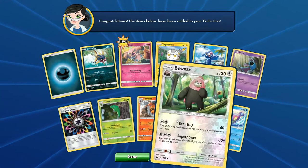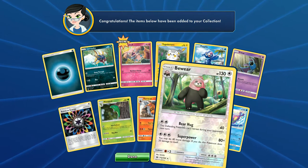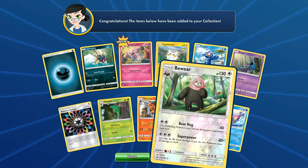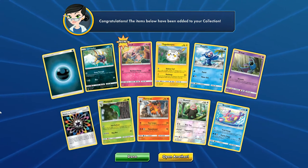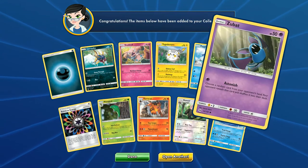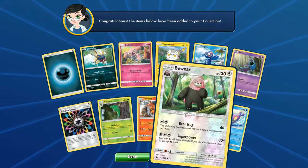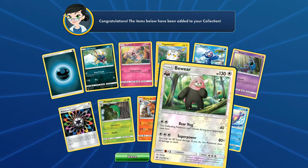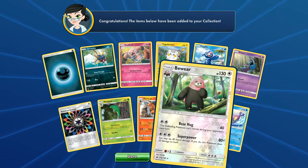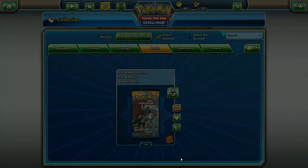And then we have Bewear, which has Bear Hug and Superpower - definitely nothing too special here, especially considering it's a Stage 1. We do see a Rainbow Energy, which is always nice. Got an adorable Snubbull. I love the art on these cards - that's one of my favorite parts of the Pokemon card game. This is actually probably my favorite trading card game, so you guys should expect to see a lot more Pokemon Trading Card Game content going forward. I'll still be doing Duel Links and a few other card games.